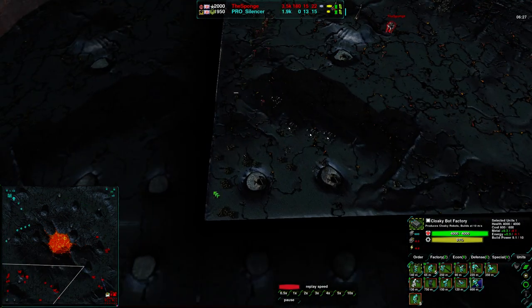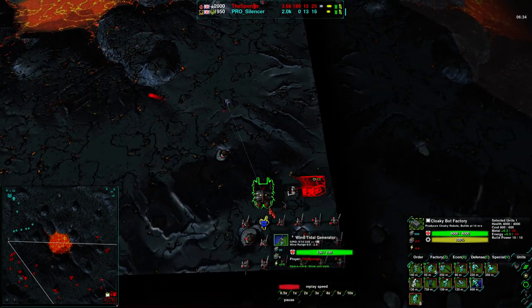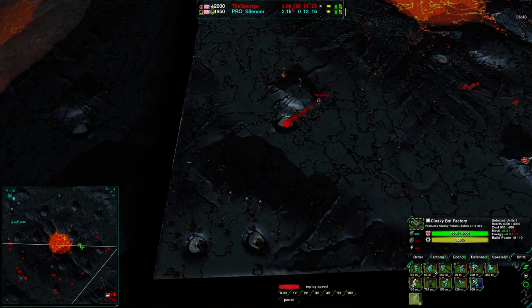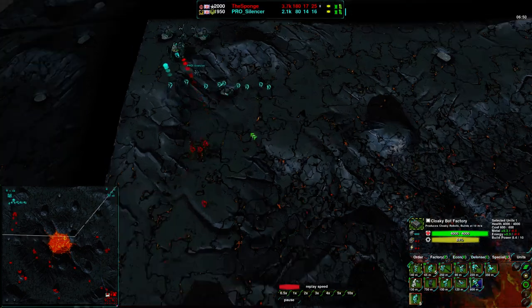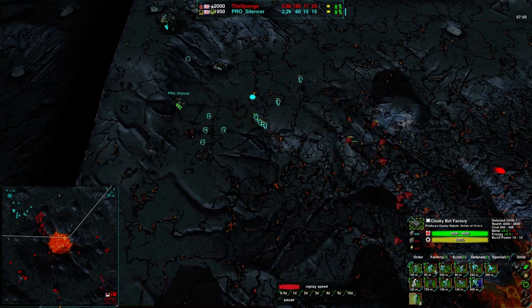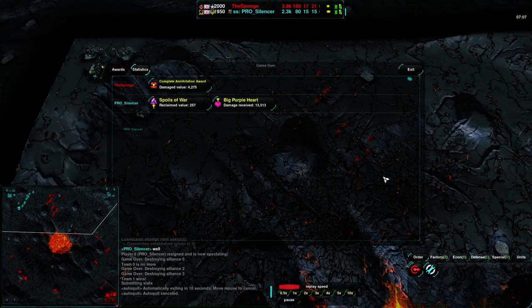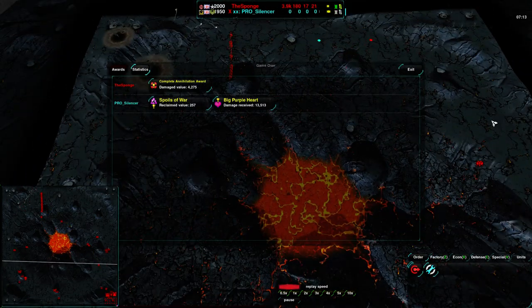The Sponge has completely taken this territory — just needs to build some mexes and has tons of reclaim. Metal is his bottleneck right now, not energy, and all the wind gens are running at pretty low power so once they kick in this metal will be extremely useful. The Sponge looks like he's going for a counter-attack, but wisely holds back to make sure Silencer isn't taking another hidden expansion to the northeast. He attacks a bit but recognizes he can't win outright because Silencer's commander would eat it all up.